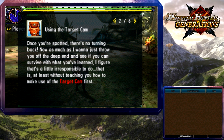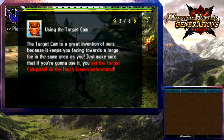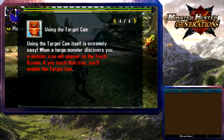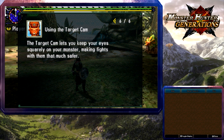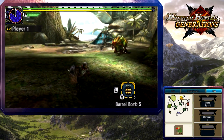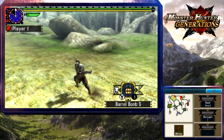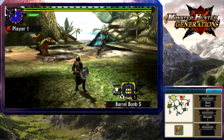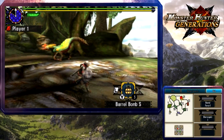Once you're spotted there's no turning back. The target cam keeps you facing towards a large foe in the same area — just set the touch screen cam panel beforehand. You can press L twice in quick succession to orient your camera in the direction you're facing. I walked out the door — whoops, my bad. Okay, that's cool. Let's take out our sword.